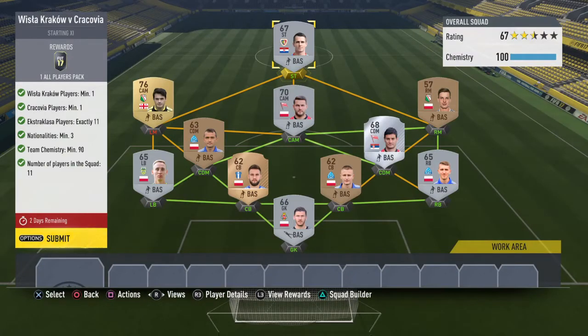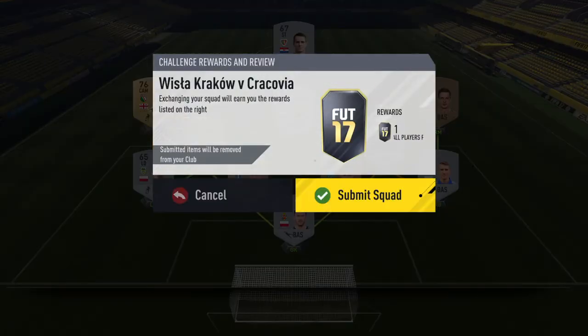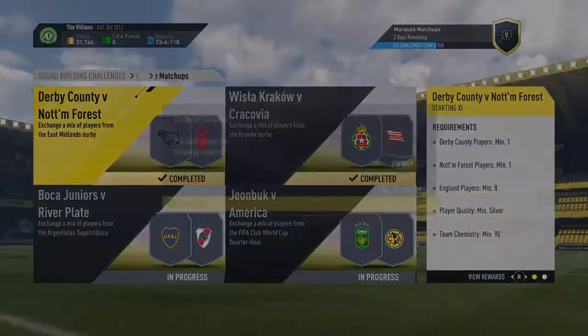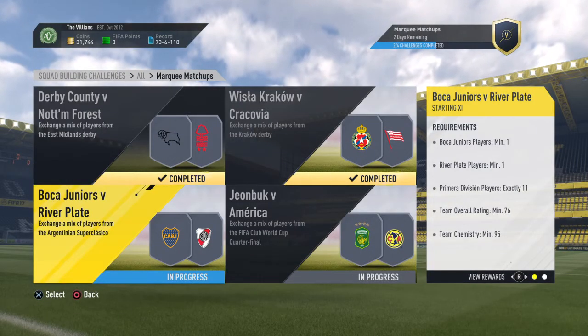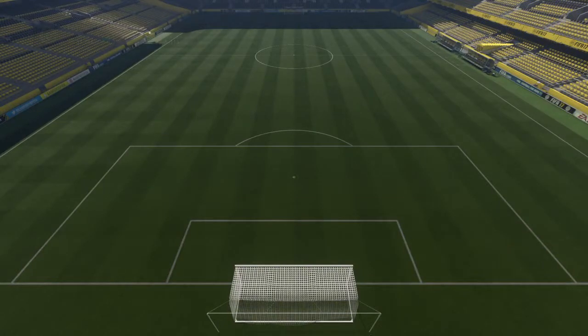So guys, another cheap one — you get an All Players Pack with this one and it would have cost me 4,200 coins all in, apart from that one overpriced player. An All Players Pack is technically free but you still get something decent out of it. Next we've got Boca Juniors versus River Plate — another one I predicted and we got it right.